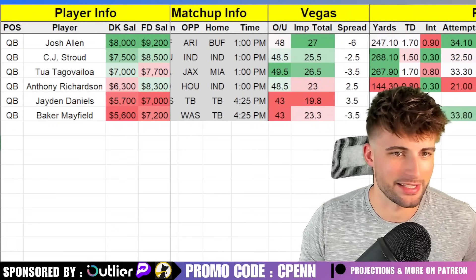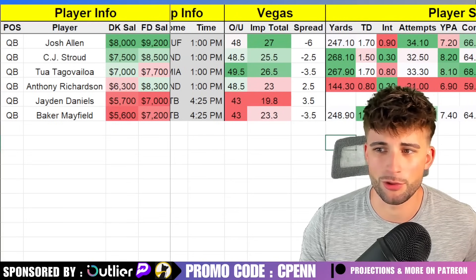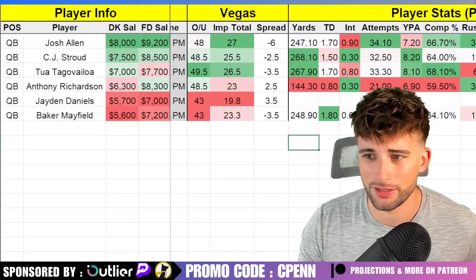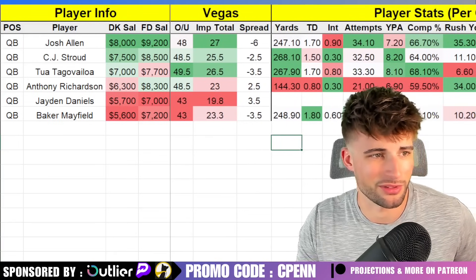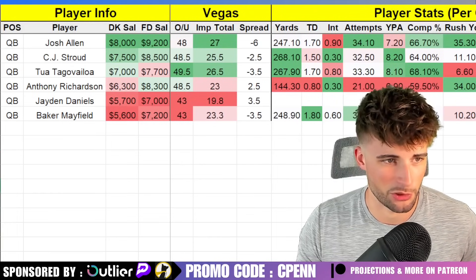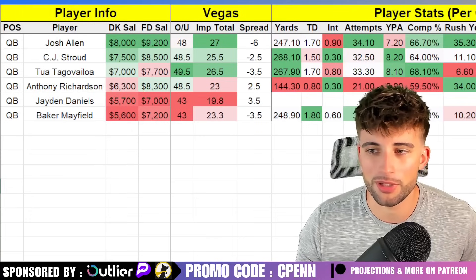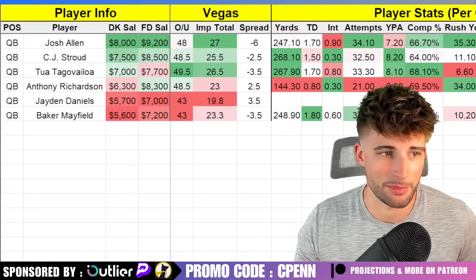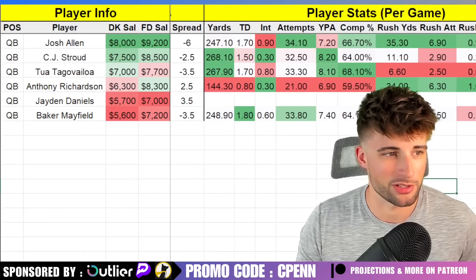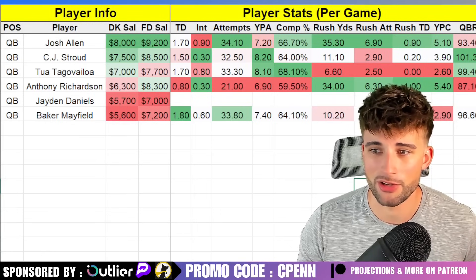We've lost Stefon Diggs in this offense, but honestly, second half of last season he was kind of non-existent and Josh Allen was still putting up numbers. His passing prop this week is 247.5, which is right on his average, so it doesn't seem like he should miss a beat. They have Keon Coleman, Khalil Shakir — who I think is pretty good — Curtis Samuel, Dalton Kincaid, and James Cook out of the backfield. The Bills offense should be humming here in a good spot versus the Arizona Cardinals, who were 25th versus quarterbacks last year. What makes Josh Allen elite is his rushing upside: 0.9 rushing touchdowns per game last year, nearly four points per game from rushing yards — basically another built-in passing touchdown.